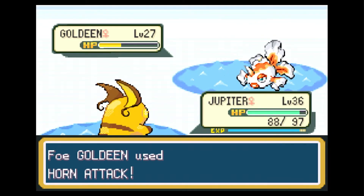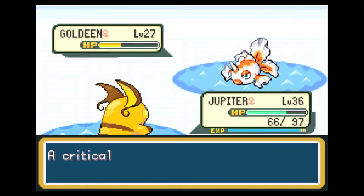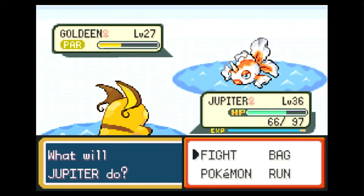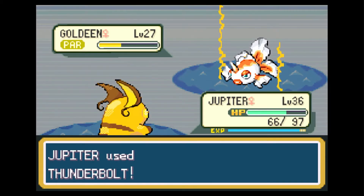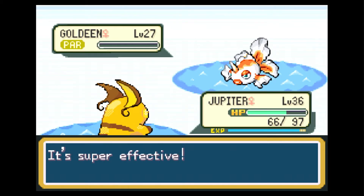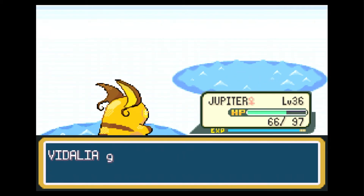Vidalia is definitely on its way to getting level 40. And if it weren't for the fact that Giga Drain, the main attacking move Vidalia uses, only has 6 Power Points, we would have been there already. But because I switch out, it gives Jupiter the chance to level up as well — and Jupiter did just level up to level 37.